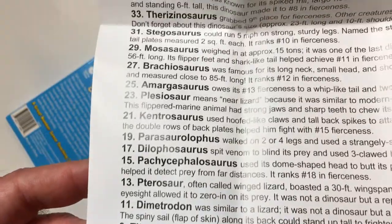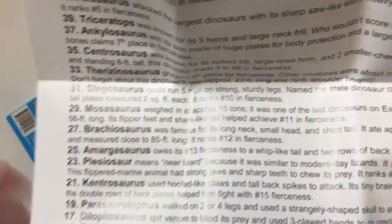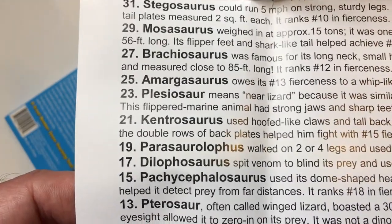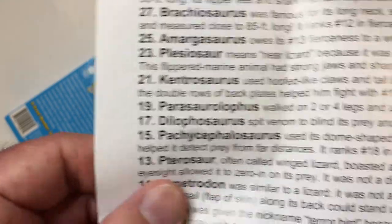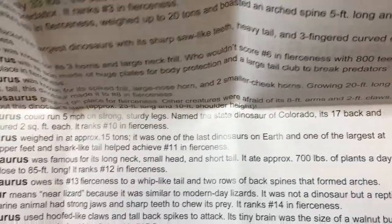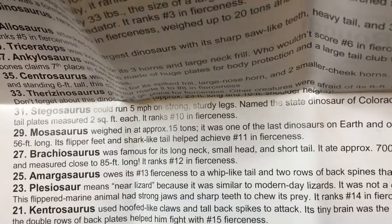There are quite a few dinosaurs. Let's open up — the other cards must be army men. Let's go with a lesser-known one instead of Stegosaurus. The Dimetrodon: similar to a lizard, it was not a dinosaur but a reptile. It lived in swamps and could run fast. The spiny sail or flap of skin along its back could stand up tall to frighten predators. It ranks number 20 in fierceness.